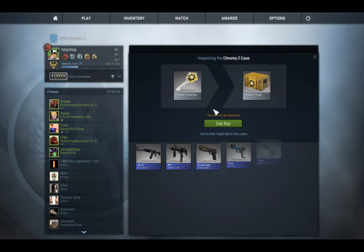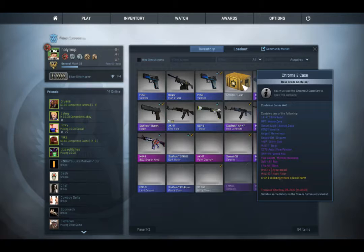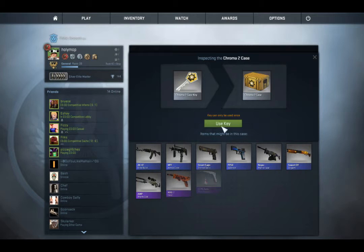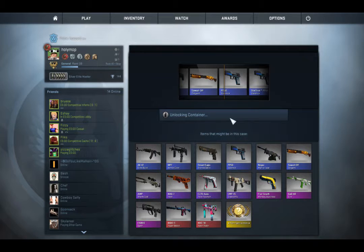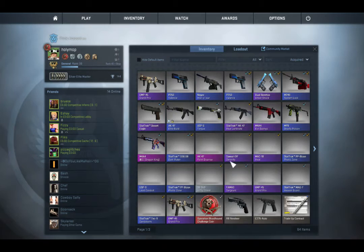And we're going to unlock our final one. We're going to get something good — no we're not. We're going to get a P250 Valence, which is cool. Really good, really good weapon. Enjoyable for everyone. So that was our final case. Anyway, we're going to tick tick tick along, and we're going to get another room. Fuck my life. Yeah, that's another weapon. I can't do trade-offs. Cool — so that's an example of what you can get.